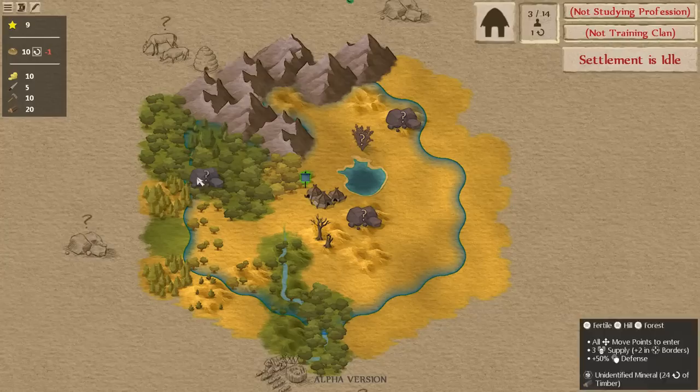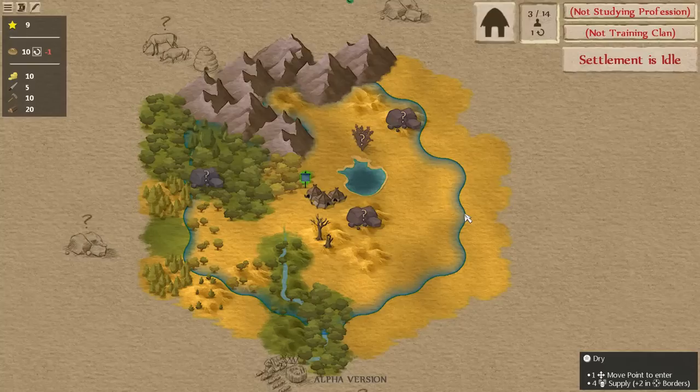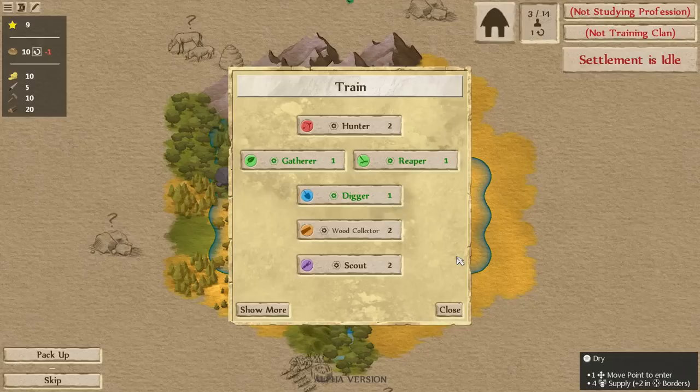Now we have to decide who to train. I think a surveyor would be good, but if you've watched previous videos you'll notice the surveyor is gone from the turn-one options — it's not possible anymore. You actually have to research it. The difference is that all foragers and builders can now survey on their own; they're just not as good at it. So the surveyor is now kind of a bonus instead of something you have to get early on, making it a more exciting choice when you do unlock it.